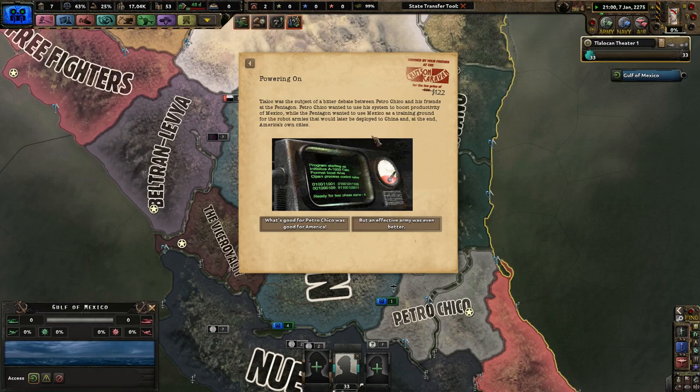So Tlaloc was the subject of a debate between Petro Chico and his friends at the Pentagon. Petro Chico wanted to use the system to boost productivity of Mexico, while the Pentagon wanted to use Mexico as a training ground for the robot armies that would later be deployed to China and eventually America's own cities. What was good for Petro Chico was good for America — research speed goes down but we get more resource efficiency and less consumer goods, plus more division attack and defense. Since I'm using robots mostly, I'll go with what was good for Petro Chico.